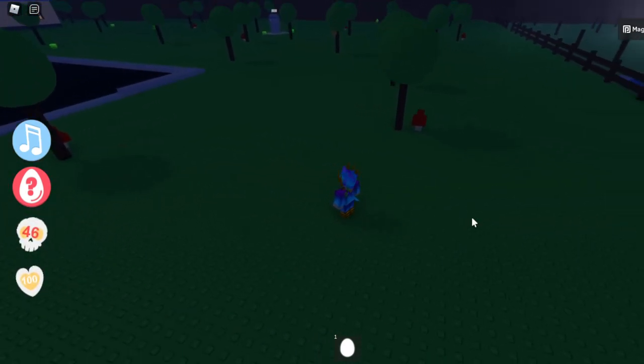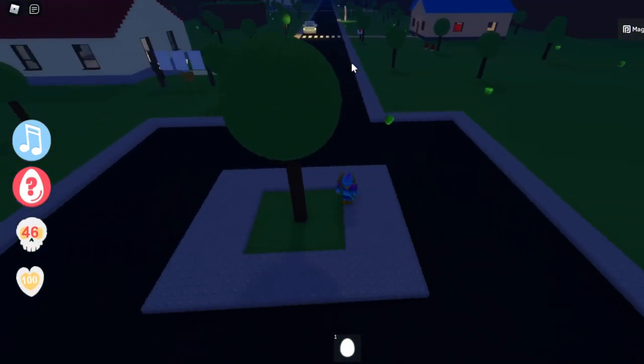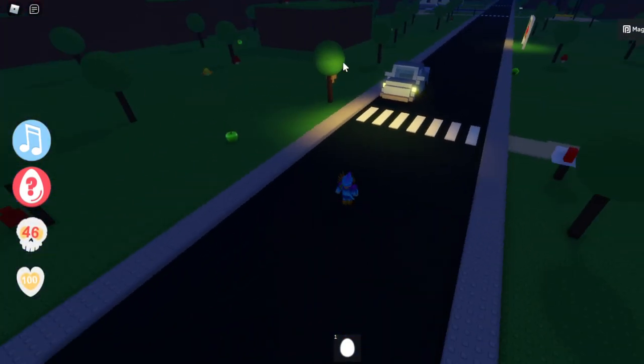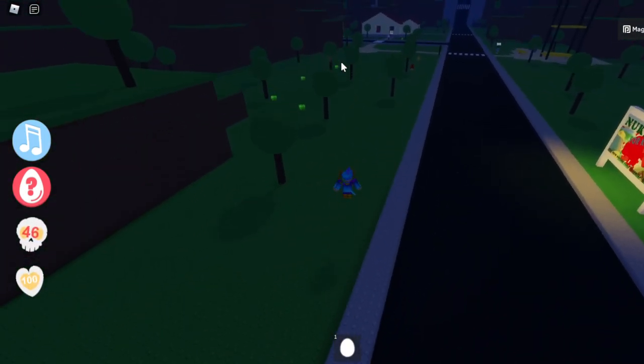The night does not last forever — it has a limited duration once you press the button, so you want to be pretty quick when looking for these eggs before it becomes daytime again. The eggs basically look like a white egg with giant black hands, like a spooky ghost, so look for that when searching around the map.